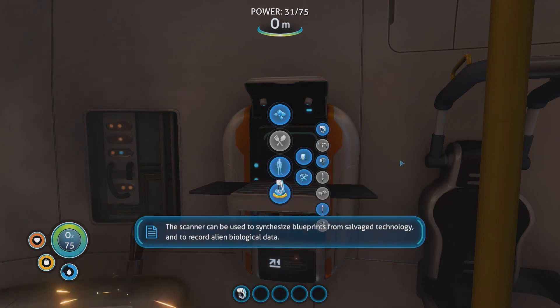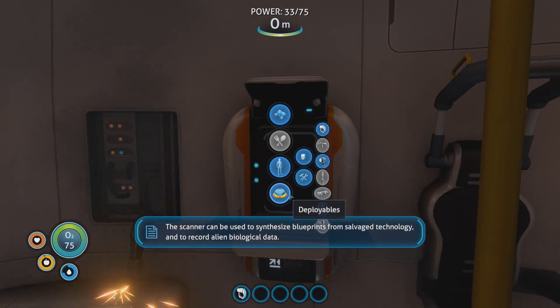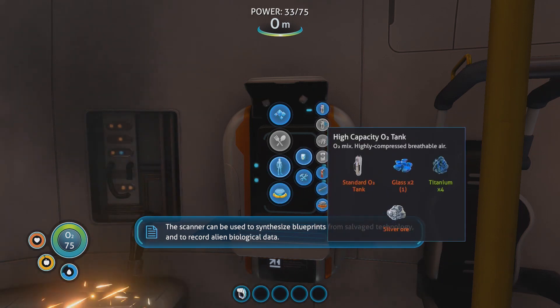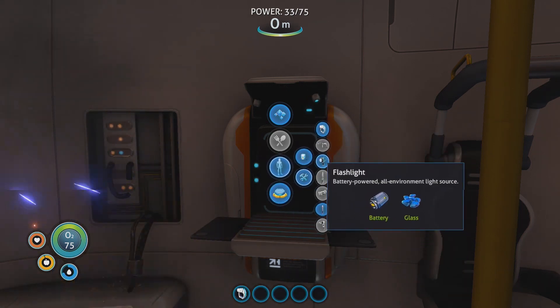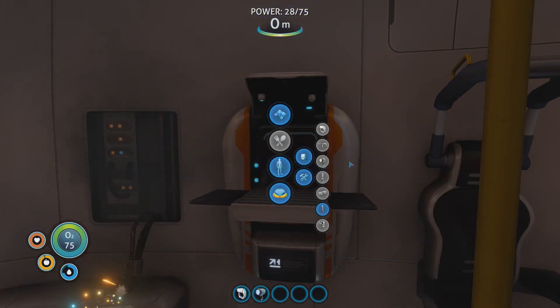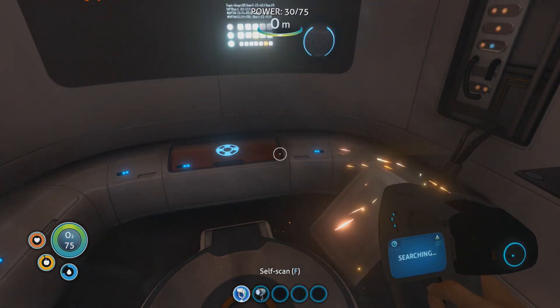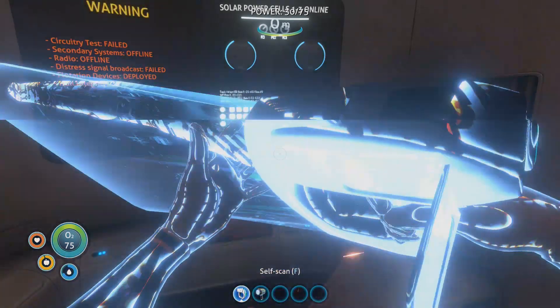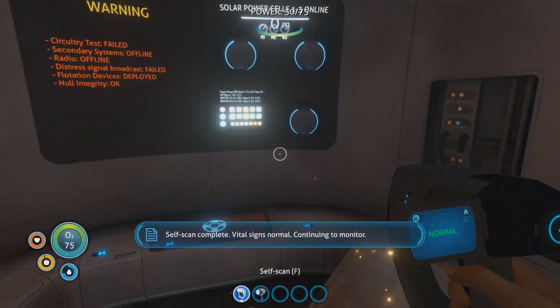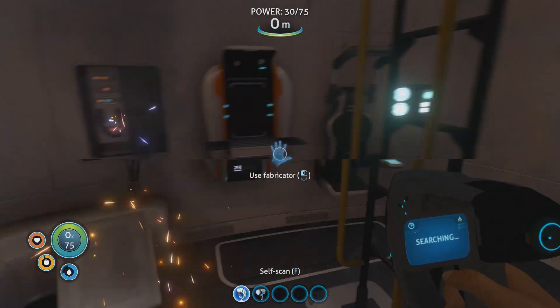The scanner is going to be one of our best friends. It can be used to synthesize blueprints from salvage technology and to record alien biological data — basically allows us to find new blueprints and learn information about the wildlife. Let's also make a flashlight, because it does get dark at some points. We can do a self-scan too. Self-scan complete — vital signs normal, continuing to monitor. We're all normal here.